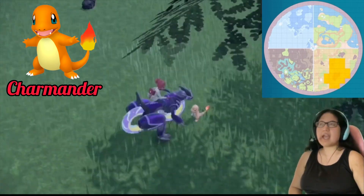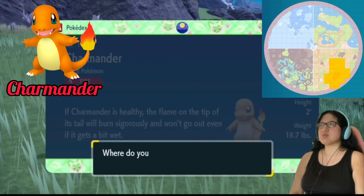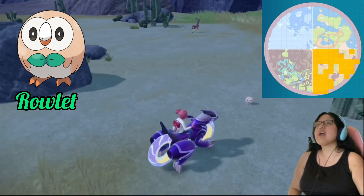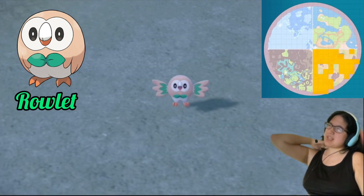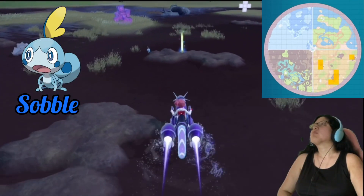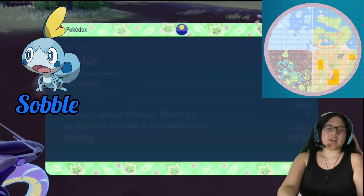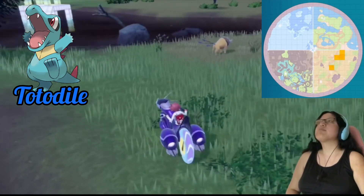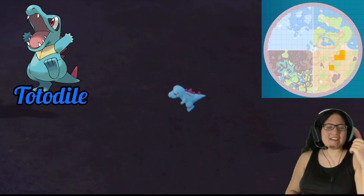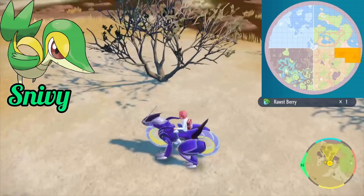Charmander is very common to find in the grass. Rowlet is even more common and spawns about everywhere in the savannah biome, also in grass. Totodile and Sobble don't have many spawn locations because they only appear in the muddy, water-looking areas. You'll find them swinging around in the water. Snivy can be found walking around in the dirt or grass.